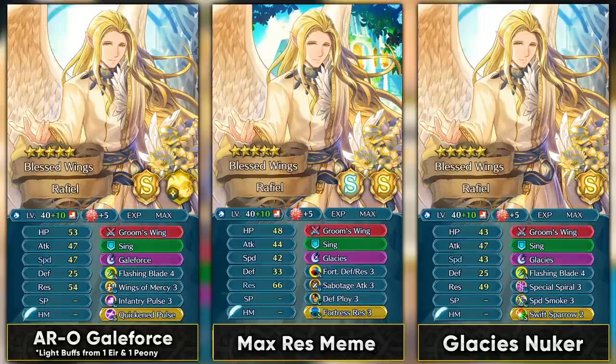Raphael can run an Aether Raids Galeforce build because he is very fast. He can use Flashing Blade 4 to trigger Galeforce — and not having high attack is actually useful because he doesn't one-shot units that way. He can give minus 1 special cooldown to his support partner and Galeforce himself, and Aether Raids has lots of squishy mages. Quick Riposte and Pulse is definitely required to make his Galeforce a 4-turn cooldown special.